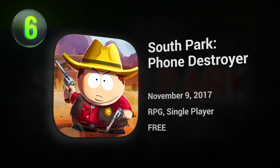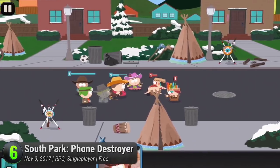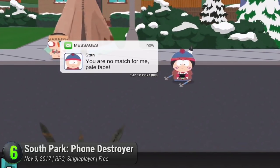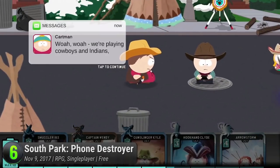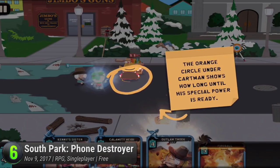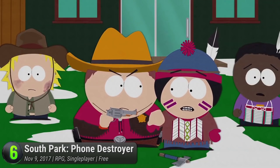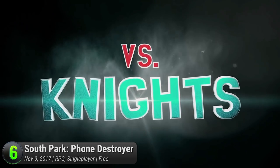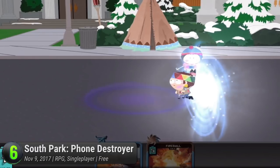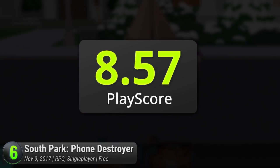Number 6: South Park Phone Destroyer. Giving us a break from the clichés of the RPG genre is this adaptation of South Park's trademark brand of irreverent humor. It's a portable version of Ubisoft's line of South Park titles. This time it puts you in the shoes of the new neighbor, a phone whiz at the mercy of his precious device. Use his smartphone to unleash powerful spells and defeat the town's dickish natives. It doesn't miss out on bringing iconic South Park characters in never-before-seen costumes. Collect and upgrade over 80 unique cards and dominate each of their real-time battles. A brand new side-splitting South Park adventure brimming with Kenny-killing opportunities, it has a PlayScore of 8.57.